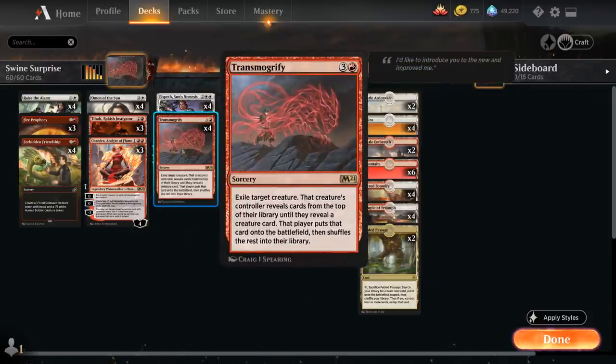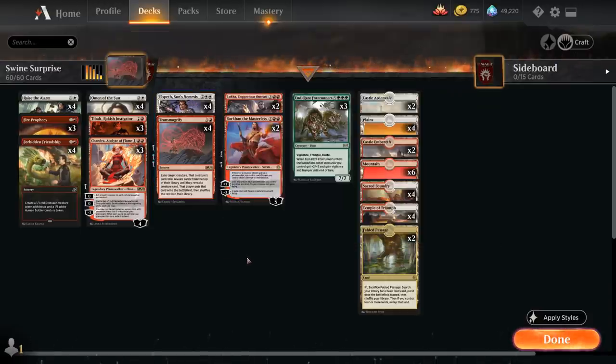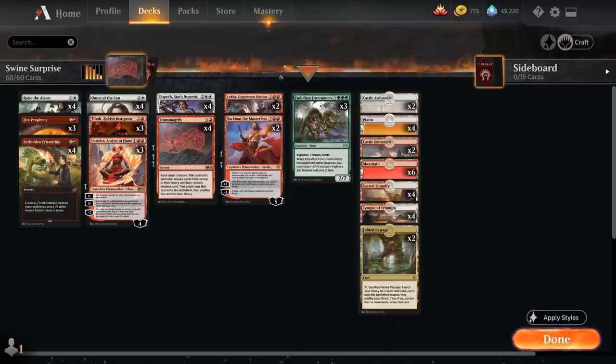At four mana we've got the full playset of Transmogrify alongside Elspeth, Sun's Nemesis, which can make a whole bunch of tokens with the minus-2 ability, the minus-1 pumps up our tokens to get past blockers, and we can escape Elspeth from the graveyard for six mana. At five mana we've got two copies of Sarkhan the Masterless — since we're playing a lot of planeswalkers, Sarkhan can turn them all into 4/4 red dragons with flying with the plus-1 ability. The minus-3 makes a 4/4 dragon token with flying, and the passive can hold off small tokens. Then two copies of Luka can find Endrace Forerunners with the minus-2 — the advantage over Transmogrify is we can potentially use it twice to get two Forerunners.